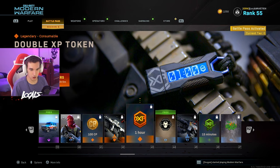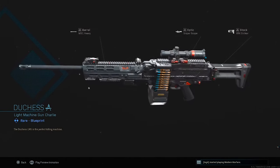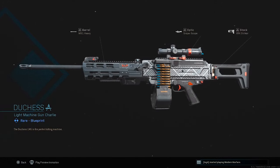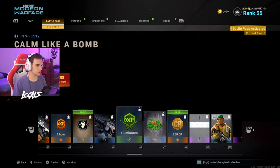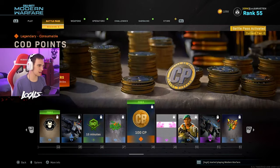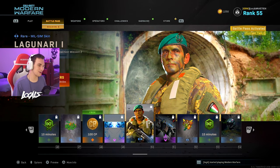We got another double XP token right here for an hour. We got another LMG — stop with the LMG stuff. This one doesn't look too bad, it's got like some thermal scope going on. Actually it's just a sniper scope, nevermind. We got another double weapon XP token. Oh — Calm Like a Bomb, that's actually like graffiti, that's pretty dope, a little spray right there. Another 100 COD points. We got a sick calling card right here — they got Captain Price on a lot of the calling cards with the animals and stuff, that's pretty cool.